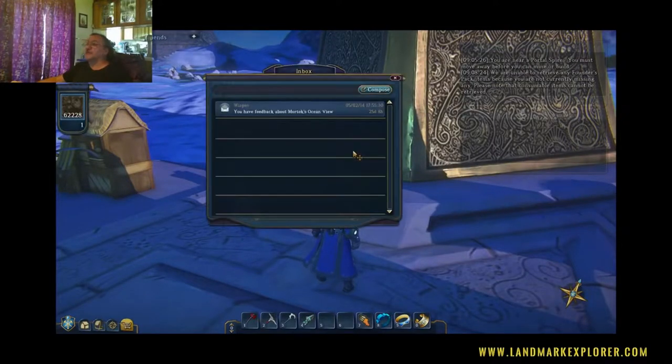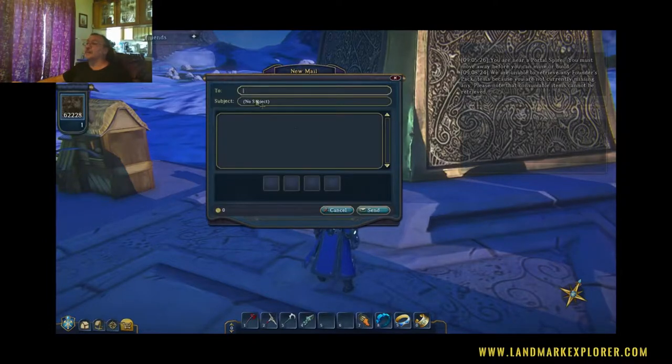Also at the Central Spires you have the Mailbox. You click on the Mailbox and it'll let you send a message to anyone in game — put their name in, type your message and hit send. It also allows items to be sent, so someone can send you a pick or an axe or some building materials you need, and you'll receive them immediately in game. It's a really neat feature.